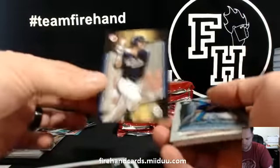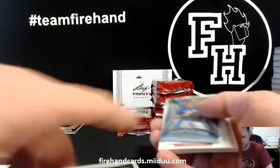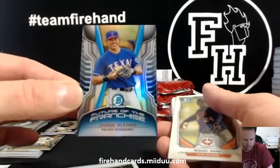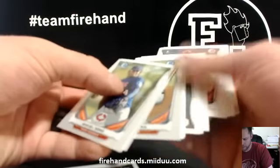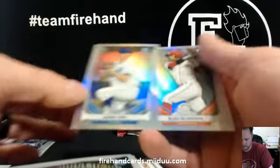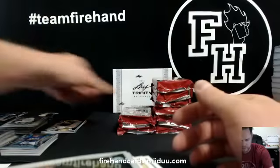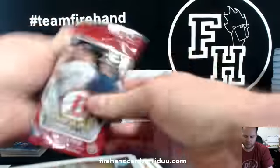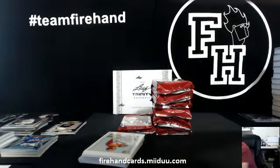Bowman Draft usually has most of the first round picks from that season or that draft, then Bowman comes out at the beginning of the next year — so the main knowing difference is who's in the product. Jorge Alfaro — Rangers. Corey Ray and Alex Vlandino — Royals and Reds.